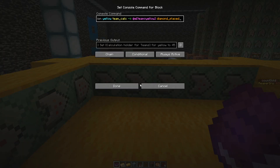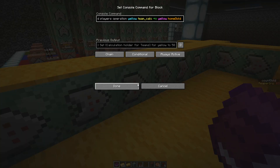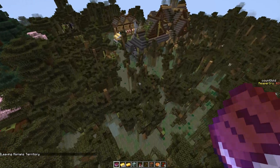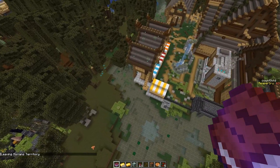Diamond placed is kind of interesting — if you mine diamonds you get plus one, if you place a diamond you get minus one. That way you can't cheat the system with silk touch and keep scoring. Anyway, the 'home gold' is tracked here, and I've been doing a lot of gold tracking. The total score is already 85.